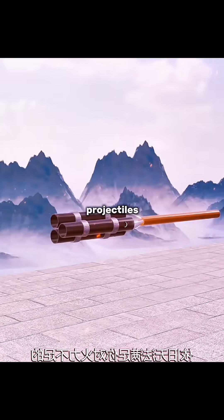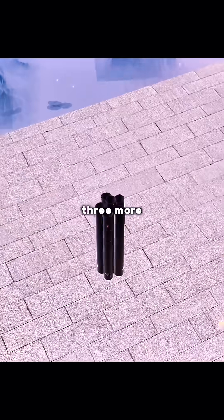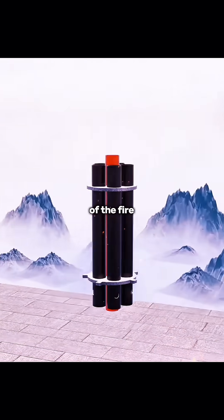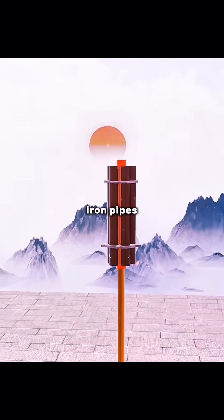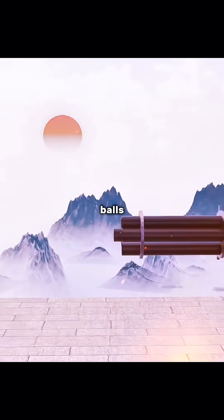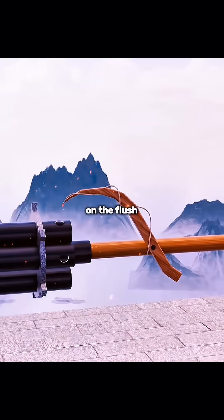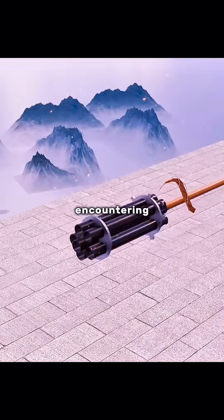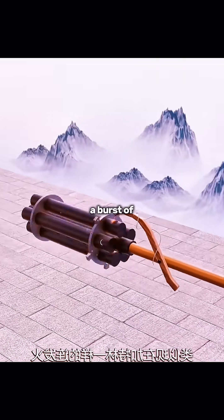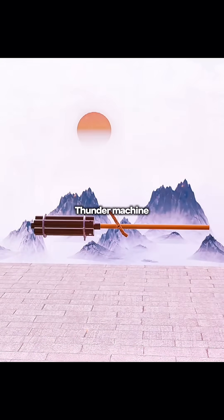Even firing three projectiles can't satisfy the need for firepower. So you install three more iron pipes on the basis of the three-barrel Fire Rush, and use two iron discs to fix their positions. One of the iron pipes connects to the wooden handle and provides rotation, and if filled with gunpowder and steel balls, it can also be fired to damage the enemy. Finally, install a trigger wrapped around a fire rope on the assembly, so that when encountering the enemy, turning the barrel and using the trigger achieves a burst of fire similar to a modern Gatling gun. This is the strongest version of the Fire Rush — the Marshall Thunder Machine (迅雷铳).